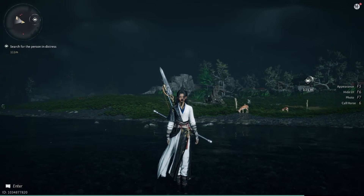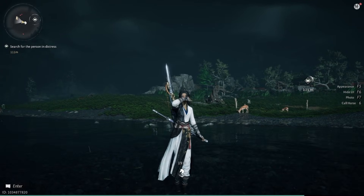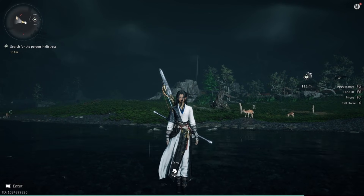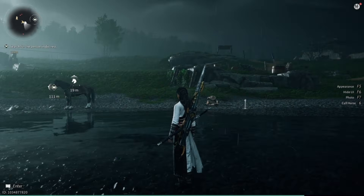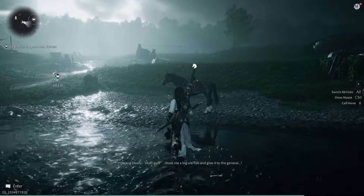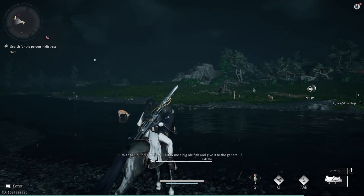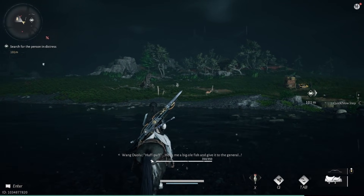To summon your mount, press 6. And then to ride it, just run up to it and you'll hop on, or press F when you're near it. And then you can hop off with Tab.